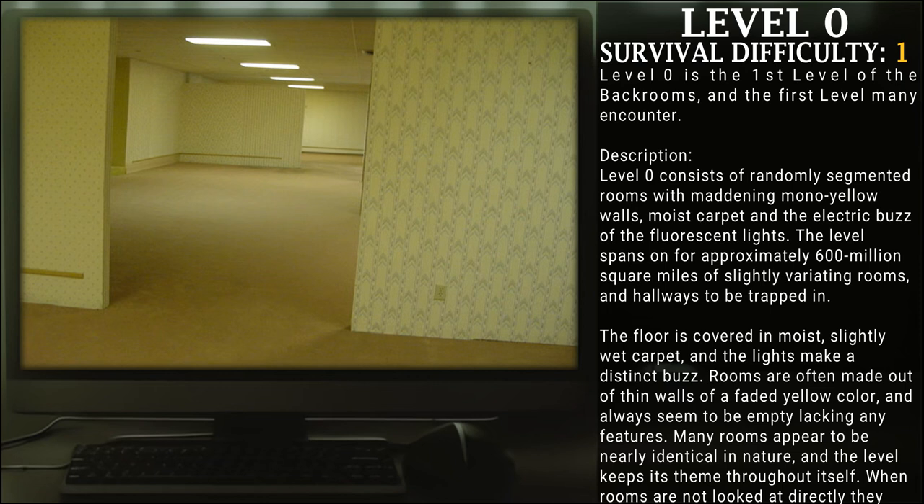The level spans on for approximately 600 million square miles of slightly varying rooms and hallways to be trapped in. The floor is covered in a moist, slightly wet carpet, and the lights make a distinct buzz. Rooms are often made out of thin walls of a faded yellow color, and always seem to be empty, lacking any features.